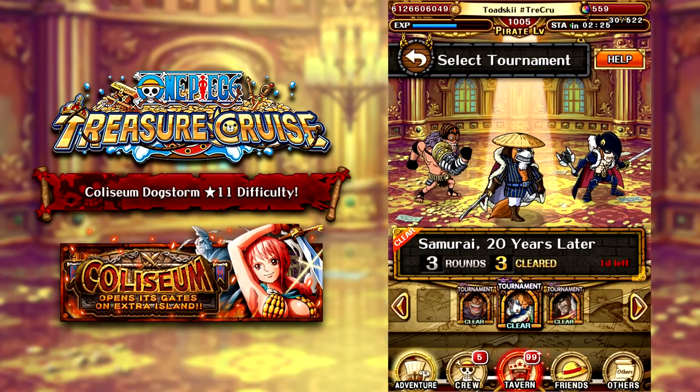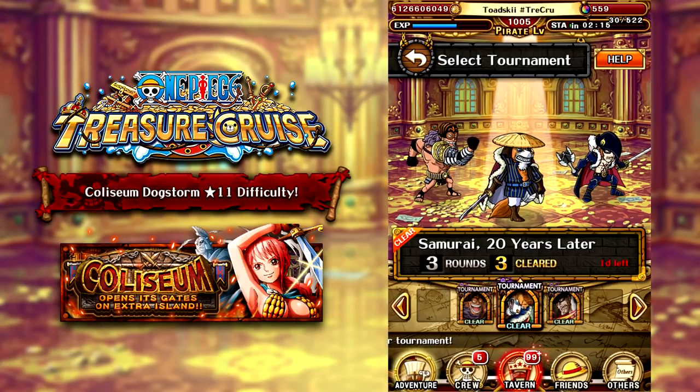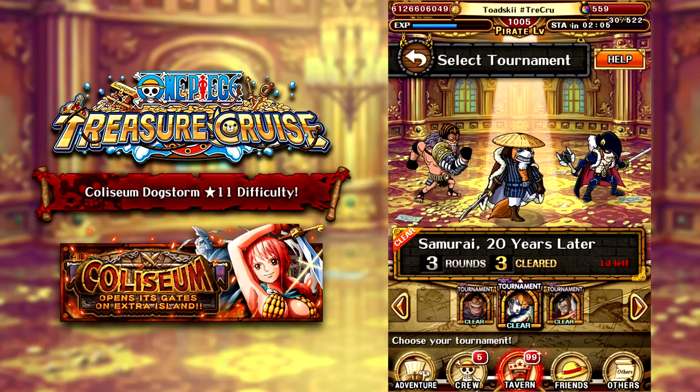Dogstorm is easier to say. For Coliseum Dogstorm, this is actually the second variation of his Coliseum. The original variation of Dogstorm was really bad — he was a side character, pretty unusable. However, this guy is insane. He's a very, very good free-to-play unit. I would highly suggest farming this guy up. Basically any new Coliseum that comes out, you guys should be farming up because the character is very, very good.